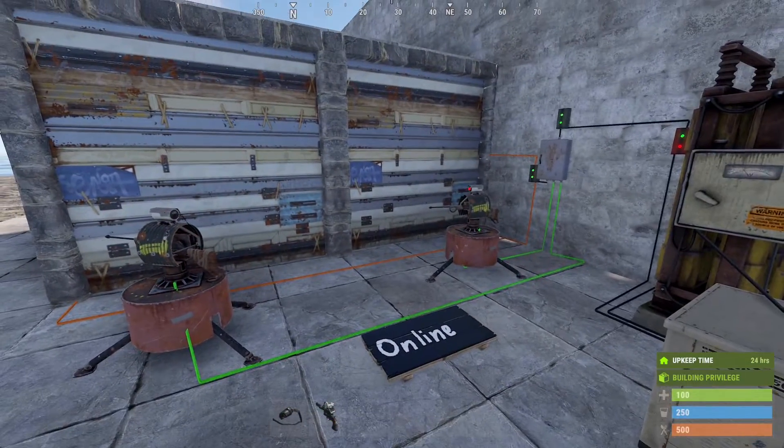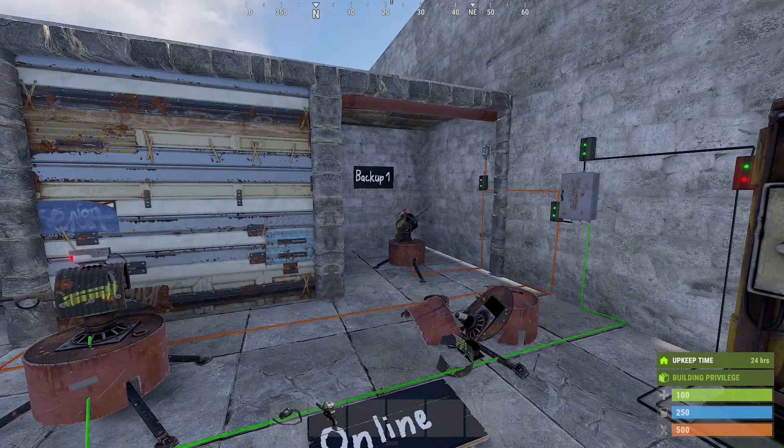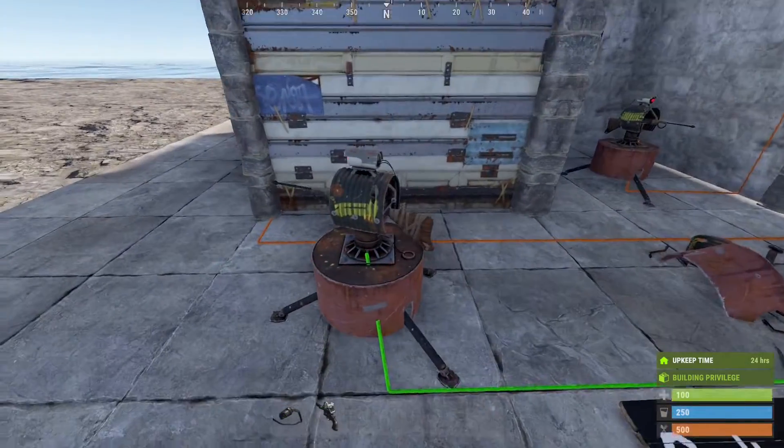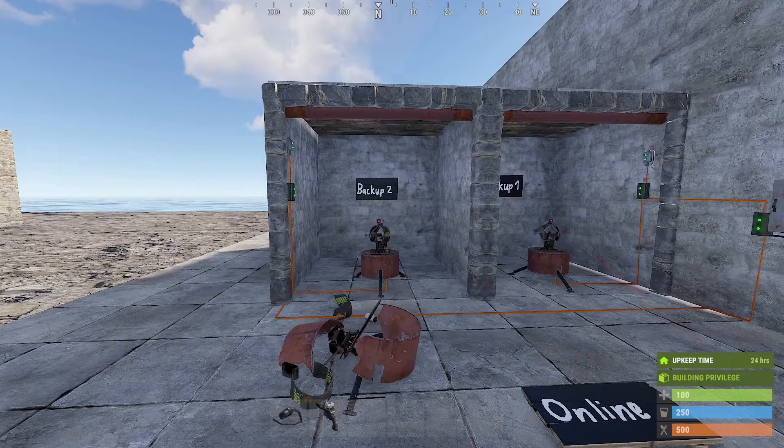When all is set up we have two active turrets to begin with. Once one is destroyed, our first backup turret comes online and the door in front of it opens. And if the other turret is destroyed, our second backup turret comes out of hiding.